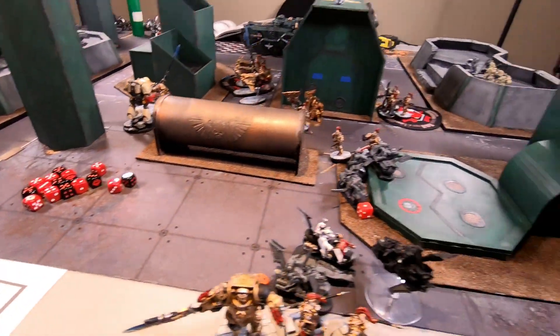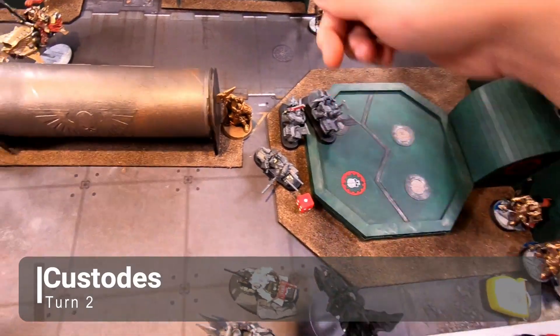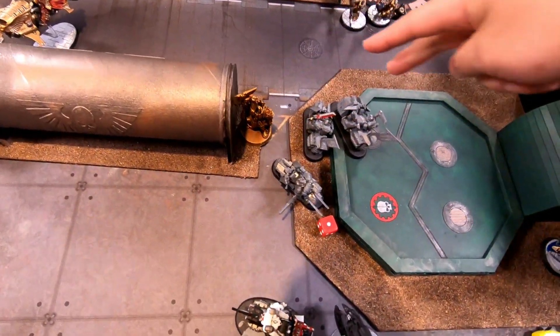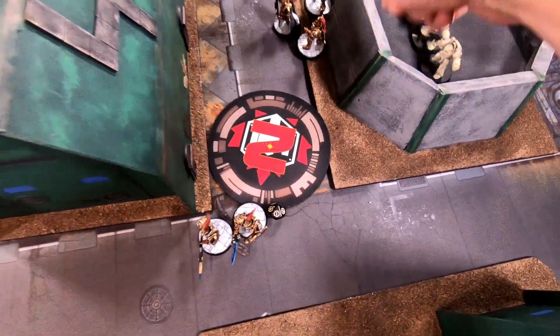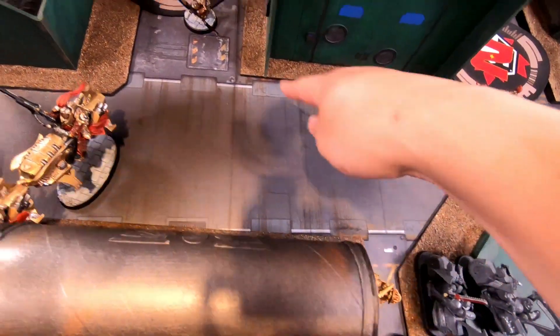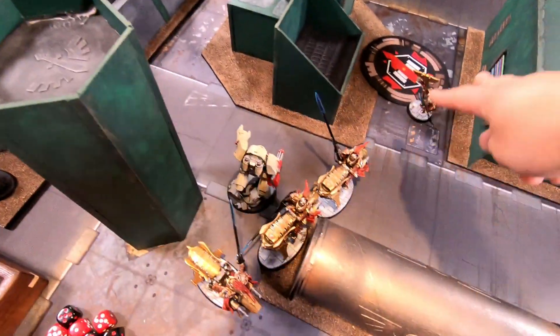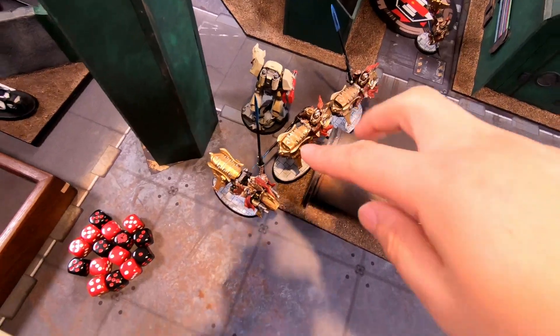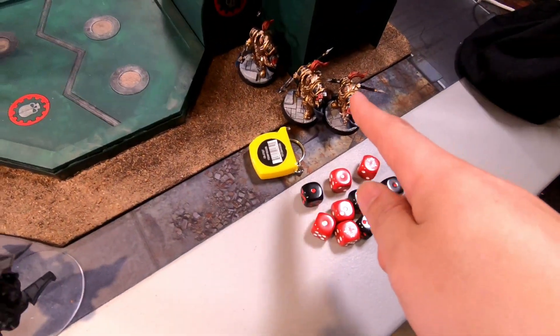Custodians turn two movement: Valoris moved over here, one unit fell back onto an objective, another unit repositioned, the Vexilla advanced onto an objective, one captain fled to safety, the three bikers moved around the Dreadnought, and my Dreadnought dropped in nine inches away with the Custodians positioned nearby.